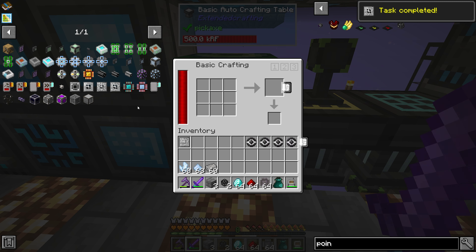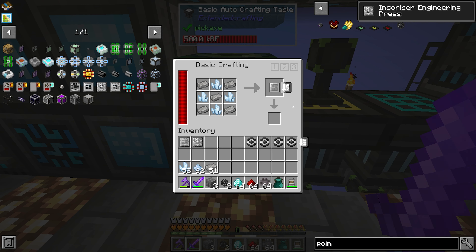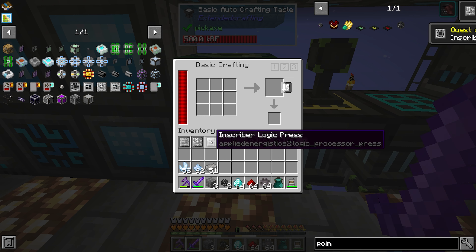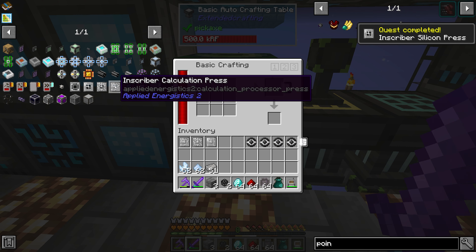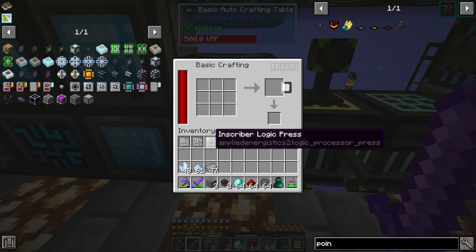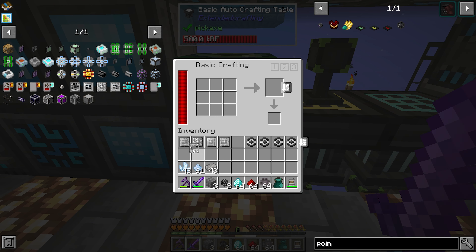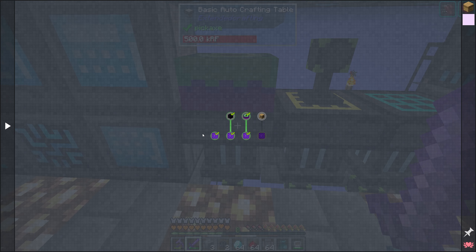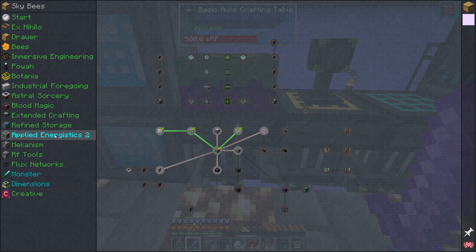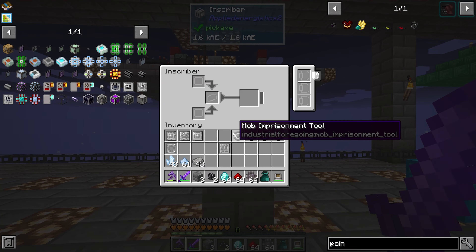We need a calculation press, an engineering press, and a logic press. It's giving them to me quickly — probably a calculation one too. So we got calculation, engineering, logic, two calculation, and silicon. Perfect — we have all the presses.